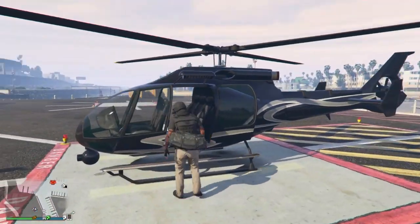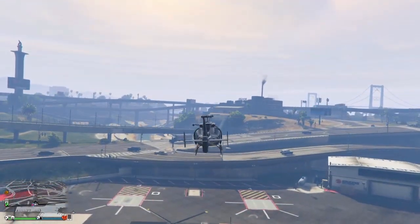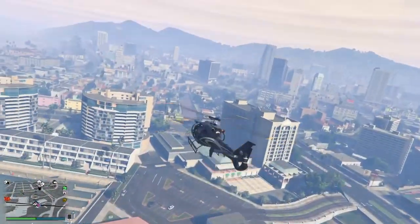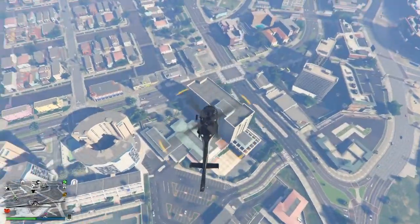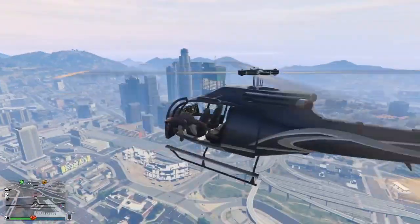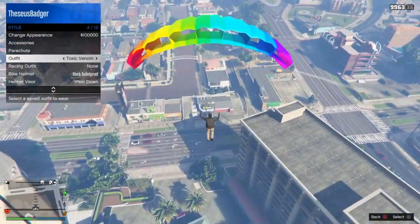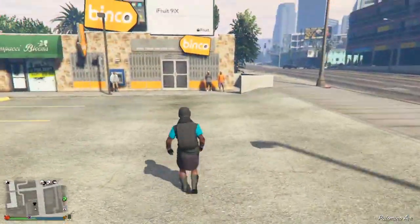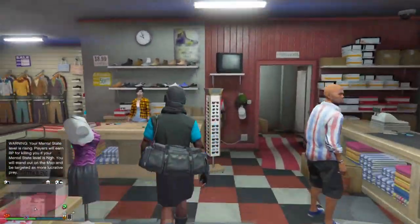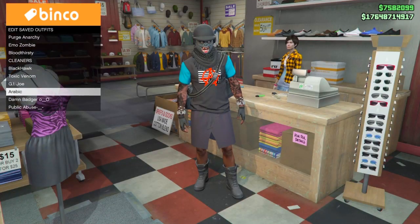Make your way down to the helipad or become a CEO and get into a helicopter, fly all the way up in the sky. Once you get up there, jump out — but before you do any of that, make sure you save the parachute on the outfit you're trying to switch the duffel bag over to. Once you jump out, open your chute, go to the interaction menu, go to outfits, and switch to the outfit that has the pre-saved parachute on it. Once you land, your character is going to take off the parachute and the duffel bag will appear — quickly run inside the store and save that outfit.